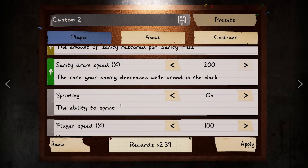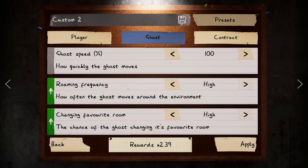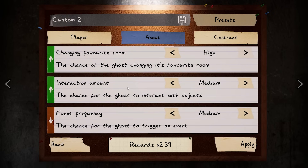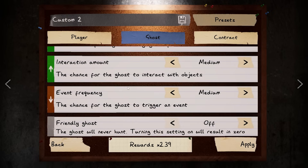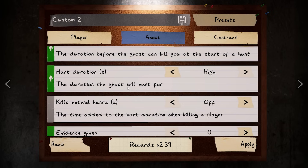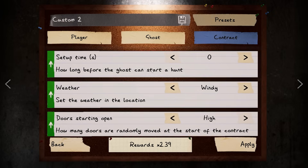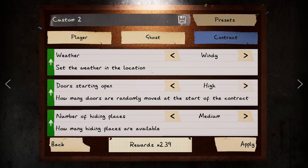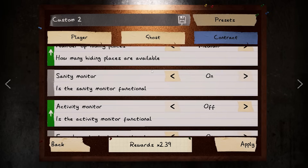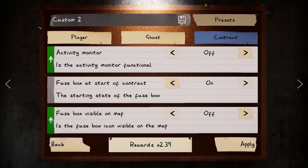I'll scroll through the settings briefly — pause if you want to see them if you want to do this challenge yourself. They're pretty similar to my zero-sanity, zero-evidence settings. I think the main differences are that I have 100 sanity so I can do some sanity tests; everything else is relatively the same. The multiplier is so low because they nerfed the Monkey Paw into the ground.